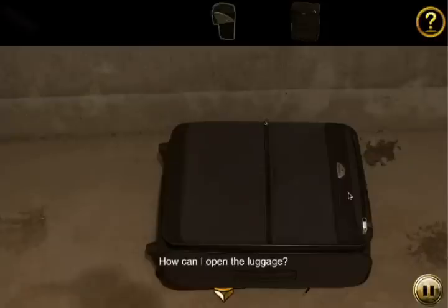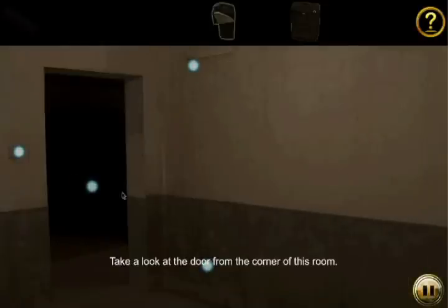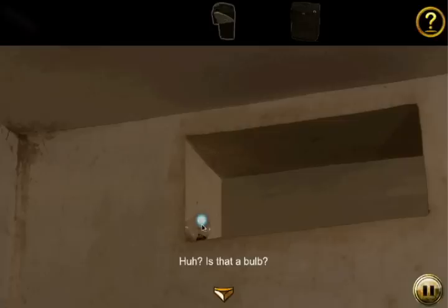So anyway, we need a pen to open the luggage, which I find a little incredible even for Car Escape, but alright. Going up here — a bulb, maybe that'll come in handy.